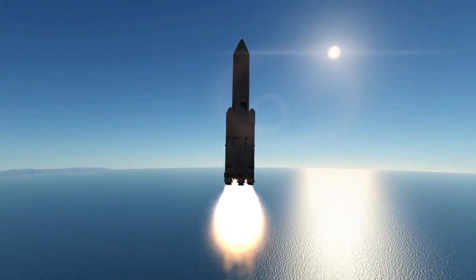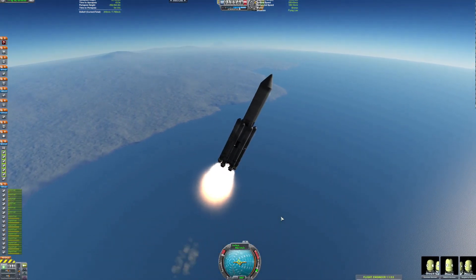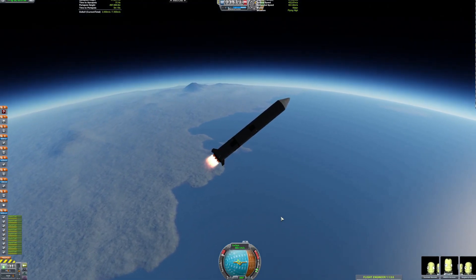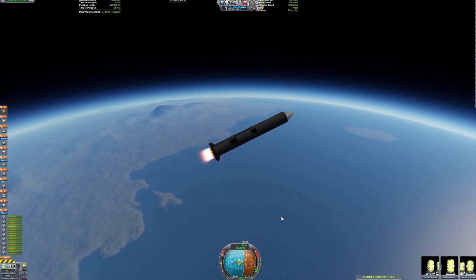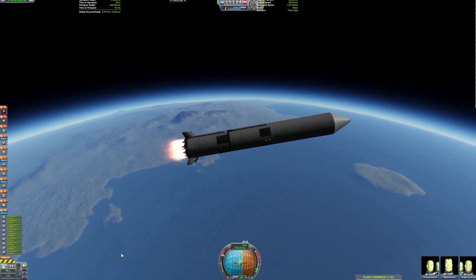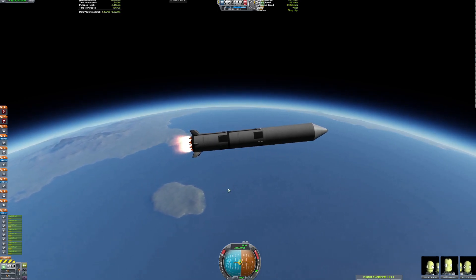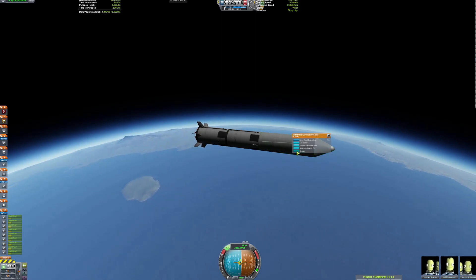This is Escape One — basically an escape pod. I launched it with the crew on board for a very uncomfortable journey to the Mun, because it's based off the Soyuz progress modules. I thought it would be funny if the escape pod for the space station was Soyuz-based, when the Progress module on the actual space station is the reason why they need an escape pod — a little bit of irony.